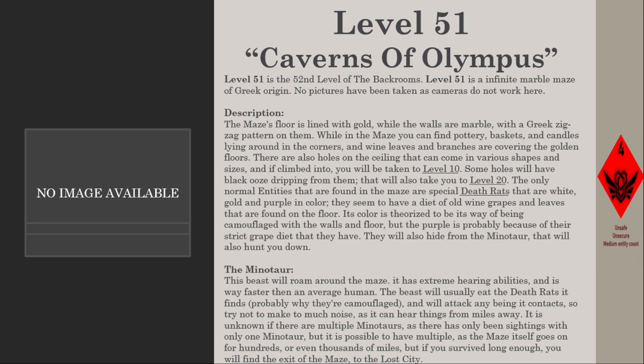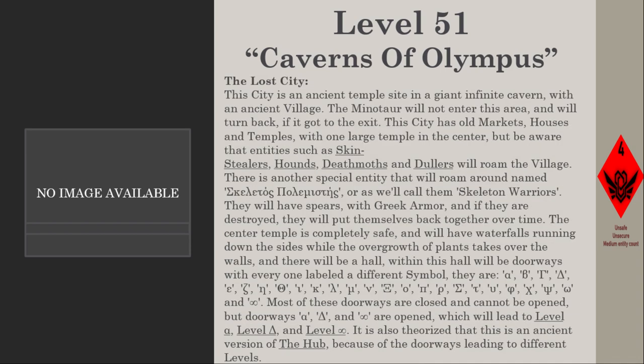It is unknown if there are multiple Minotaurs, as there have only been sightings of one, but it is possible given the maze spans hundreds or even thousands of miles. If you survive long enough, you will find the exit of the maze to the Lost City. This city is an ancient temple site in a giant infinite cavern with an ancient village. The Minotaur will not enter this area and will turn back if it reaches the exit.